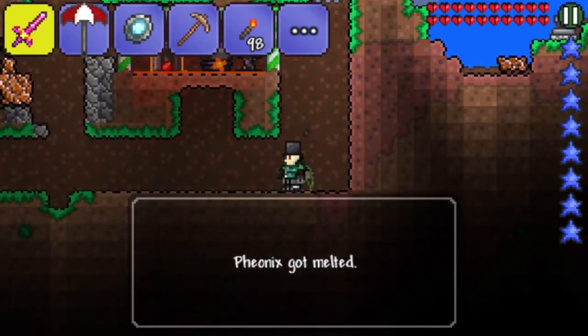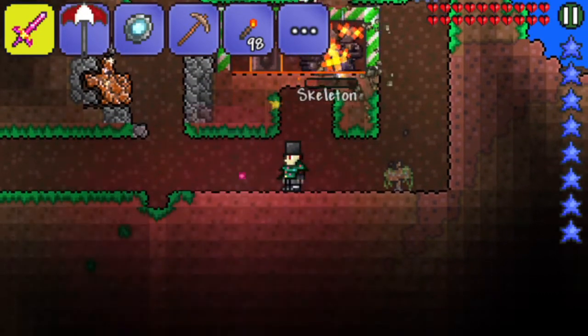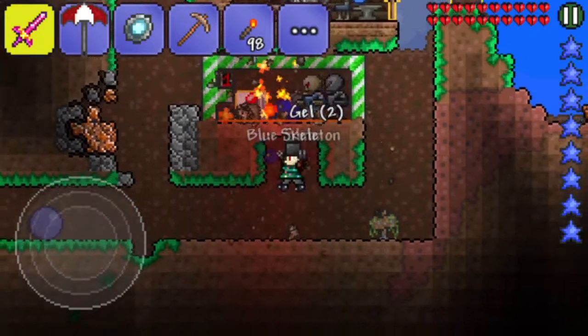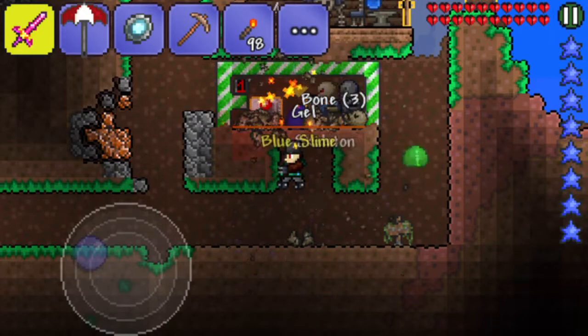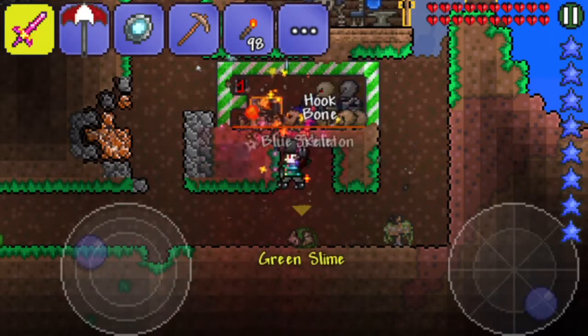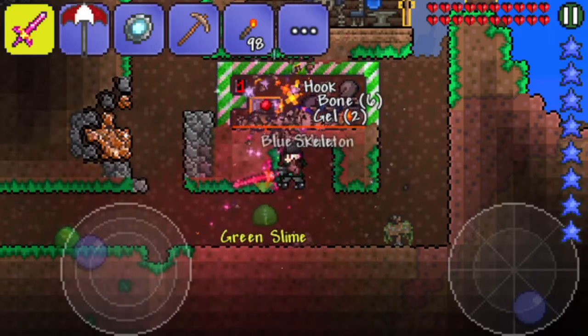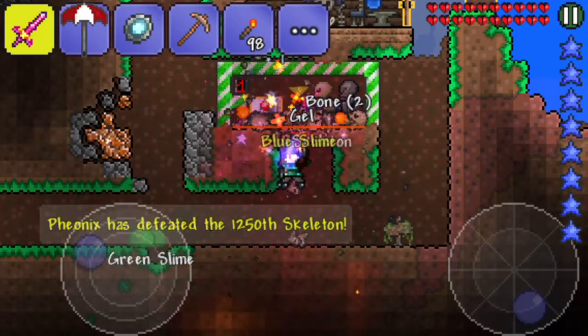The items you need are a mob statue, such as a skeleton statue or a slime statue. Other statues include a bat statue or a bird statue, but they won't help as much as a skeleton statue or a slime statue. This is also a great way to get a slime staff.